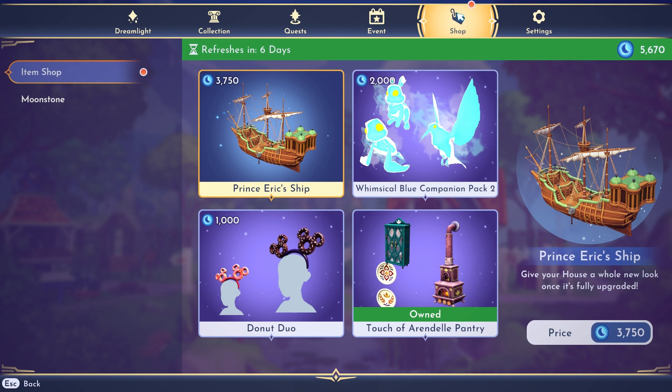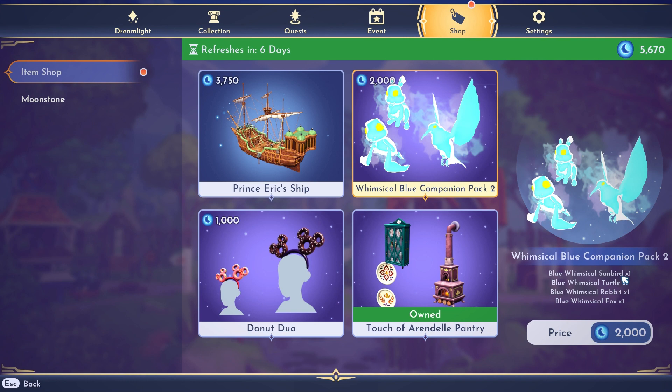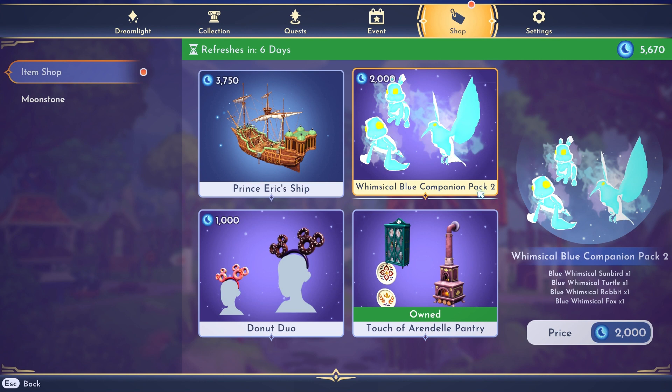We have the Whimsical Blue Companion Pack Number Two, which I feel like we just saw — maybe we saw the Blue Companion Pack Number One. This one comes with the sunbird, the turtle, the rabbit, and the fox. I thought we already saw this come back a second time, but maybe it was the first pack. This one's back for 2,000 moonstones.